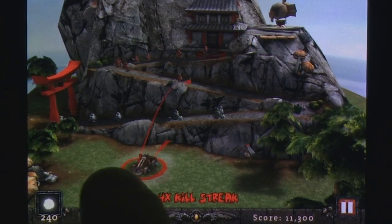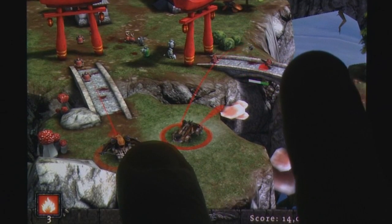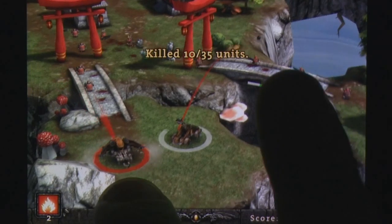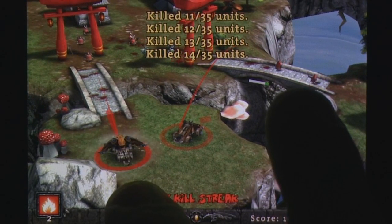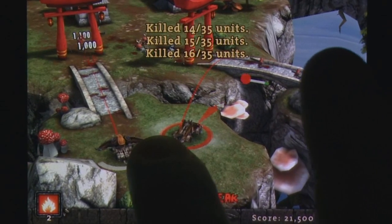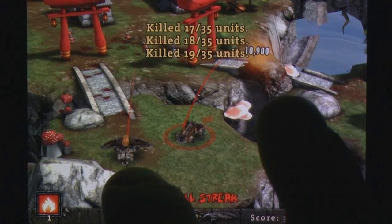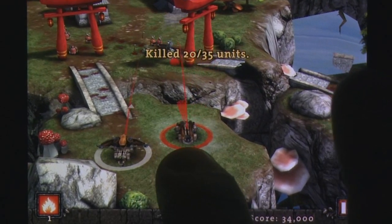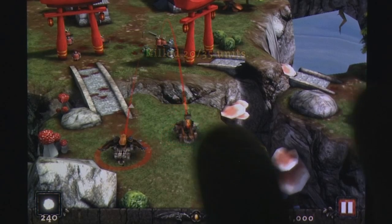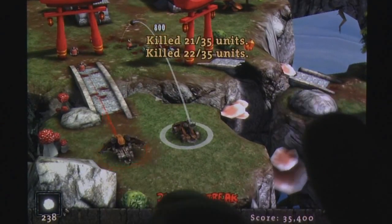So what do players get for all this overhead? Siegecraft is, much like you'd expect, a game involving sieges. In particular, you must defend various objectives by deploying deadly volleys from a catapult or a crossbow. This may involve anything from simply destroying enemies outright to destroying key landmarks to prevent their advancement. Despite being in a 3D environment, very little about the controls will be unfamiliar to those used to the average catapult game like Angry Birds.